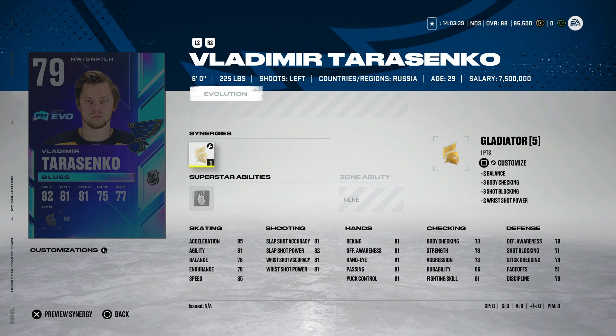Next, we've got the 79 overall Vladimir Tarasenko, and he looks to be back in his regular elite form. He's got 11 points in 10 games and only four goals, and it's been a while since he averaged his 30-goal pace. Right out of the gate, he's 6'4", with 85 speed and 85 acceleration, and his shot is above 80. Gladiator does help a little bit with balance, body checking, and wrist shot power. 25 goals is probably the safe bet. For him to get to 90 speed, it would take 10 more goals — and that is going to happen no matter what if Vladimir Tarasenko plays.